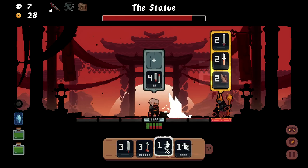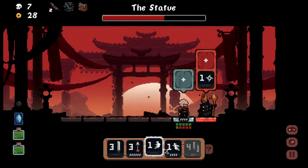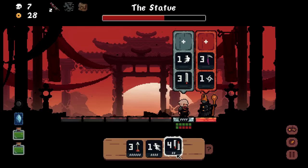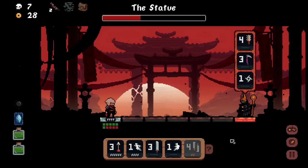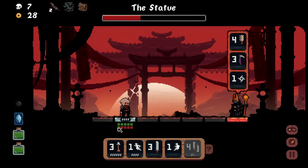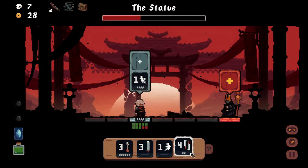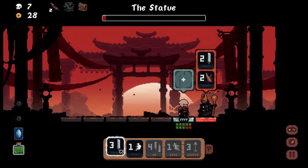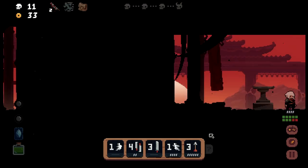I charge in for a big eight-damage smack, then follow up for a combo. A shuriken is thrown at me and I can't dodge it, so I heal through it. I think this kills the boss — yes! Not too bad, honestly. I'm pretty pleased with that fight despite how scary it got. Another backwards charge upgrade — keeping this thing flowing.